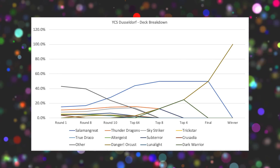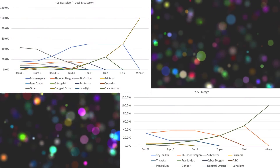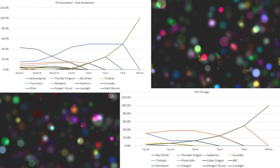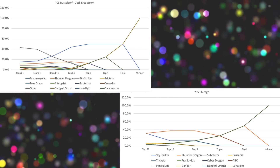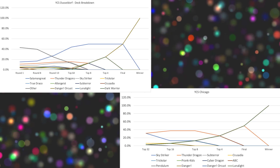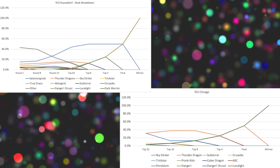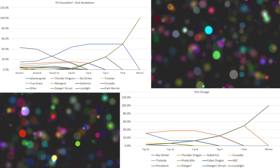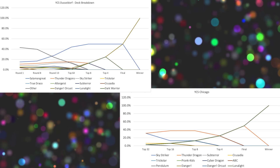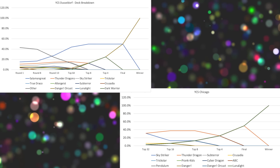Let's have a quick comparison of the deck breakdown from this event and from the previous event. At the most recent previous event, Raph took first place with his phenomenal Lunalight build. Notice that Salamangraite was not present at that event — that's the major driver for this difference, with so many Sky Striker and Thunder Dragon players. Sky Striker was the go-to option, and Thunder Dragon was the go-to option to beat Sky Striker.